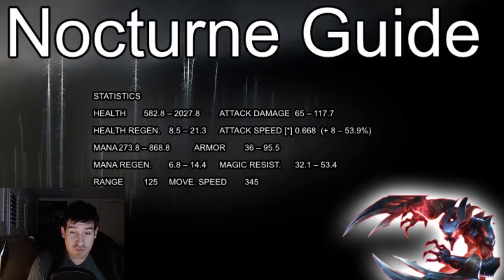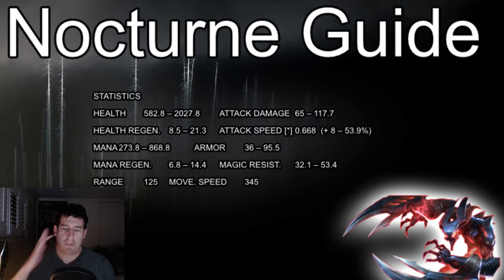Hi everybody and welcome to my Nocturne guide to the mid and top lane. I'm going to break this guide down into a couple different sections. First up, we're going to do a kit rundown and a couple of my thoughts on that. Then we're going to jump into the two build paths that I think are pretty viable in the current state of the game. Then we're going to go over some items that I think are really effective on Nocturne. Then last up, we're going to go over the three archetypes that you're going to see in those lanes and how I approach them specifically.